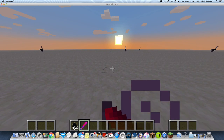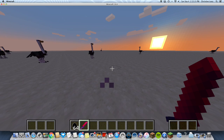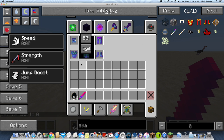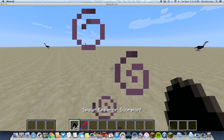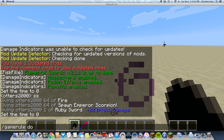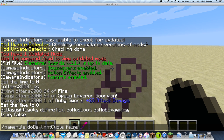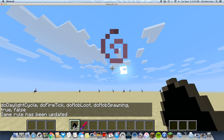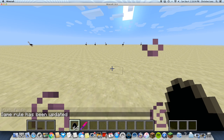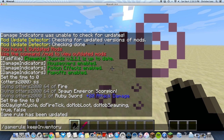So after you have this, put your armor on, then throw out your anvil — you don't really need it anymore. Take your Ruby Sword. Set time to day. If you're out in the desert, there are tons of Emperor Scorpions. Do the gamerule daylight cycle false — that will make it so your sun doesn't move. Make sure it's like Easy or whatever. Also, do gamerule keepInventory true.